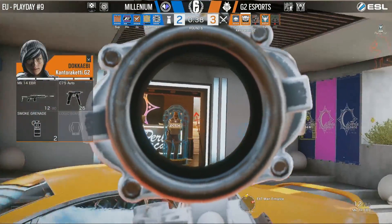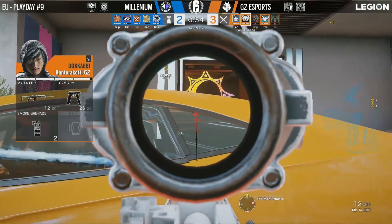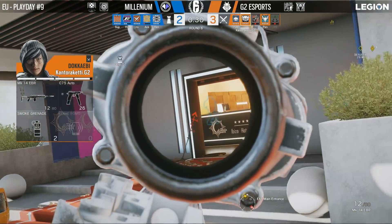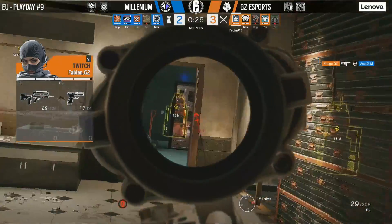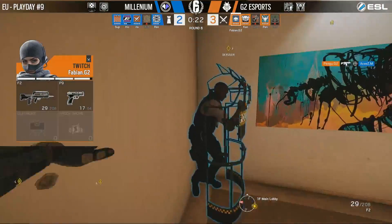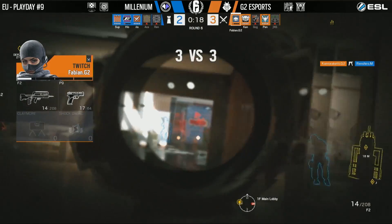Canto just outside the Lamborghini doorway trying to fight the Clash — basically an effort in futility without a teammate to establish crossfire. Pengu is trying to fill that role, the third G2 player to get onto the main stairs. Clash is caught in a crossfire as Pengu takes out Aces, his support. Clash is basically exposed, and Cantoriketi will be the one to get the kill.